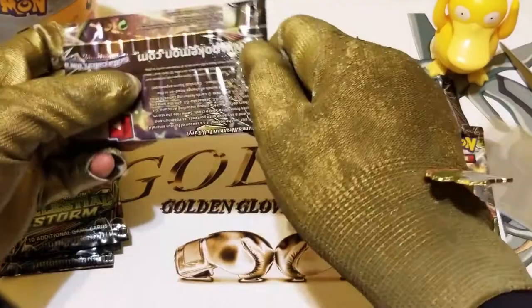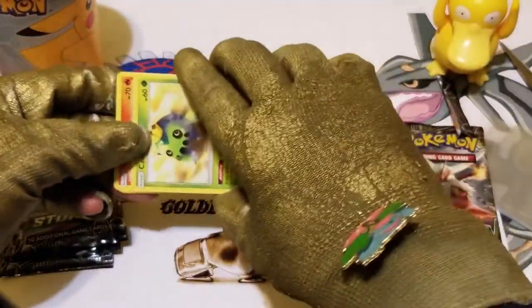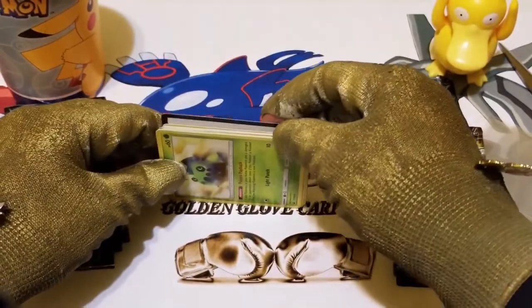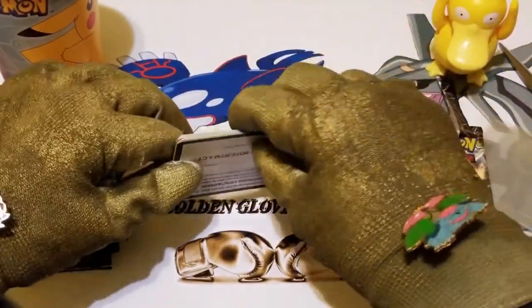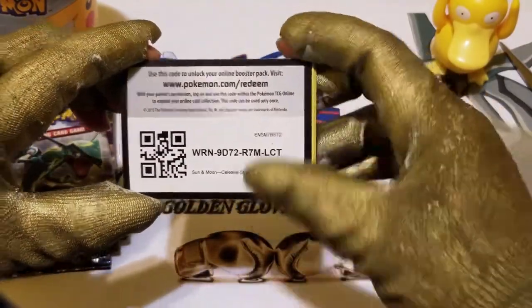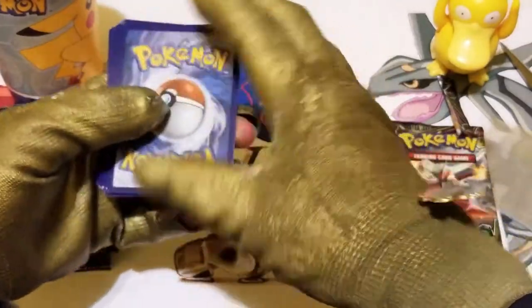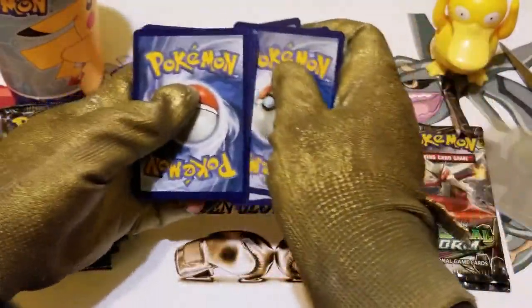The Jirachi Pokemon Pack opening first. And we have here — we see first a Cacnea. There's a Trainer Code card, you guys already know this. There you go, enjoy. All right, let's do this — three to the front.